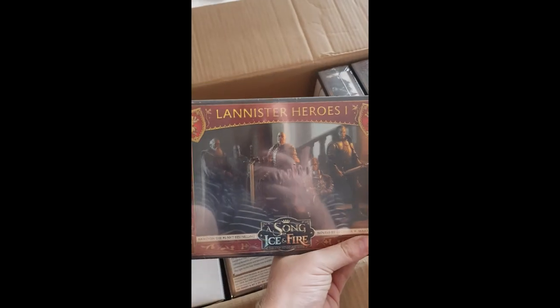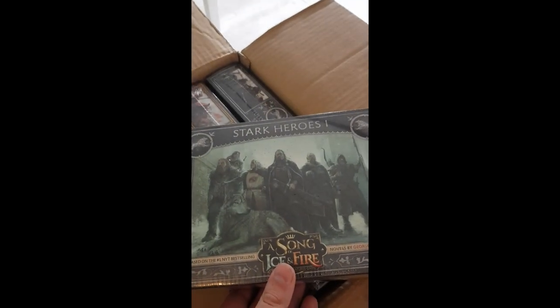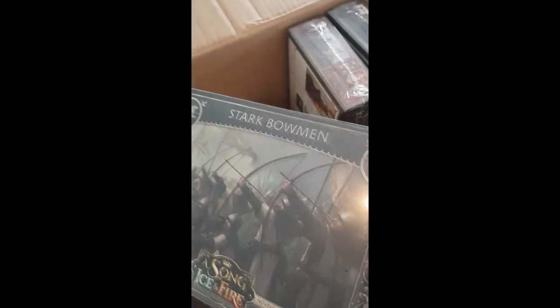So neutral heroes one, Bolton cutthroats, Lannister heroes one, Bolton's bastard girls - that's not easy to say - Stark heroes one, Bolton flayed men, some naughty fellas. Stark bowmen - I kind of think I should have got one more unit of these, I'll pick them up later, they're not exclusive anyway. Knights of Casterly Rock - I already have an unboxing video of that.